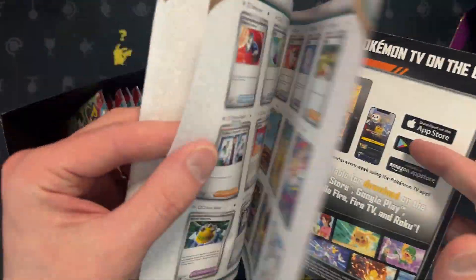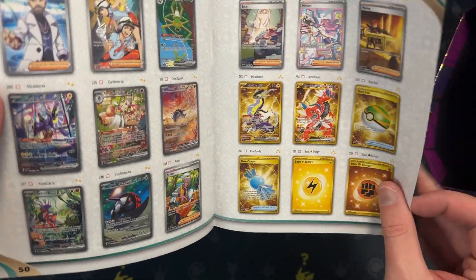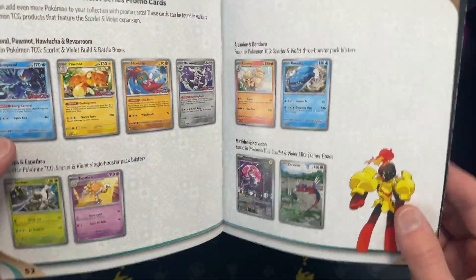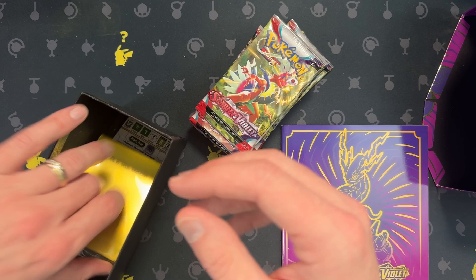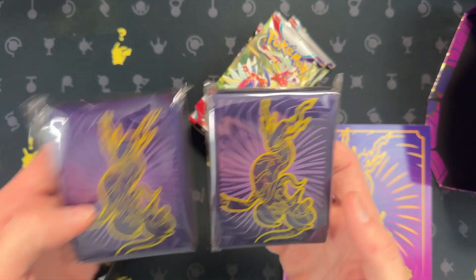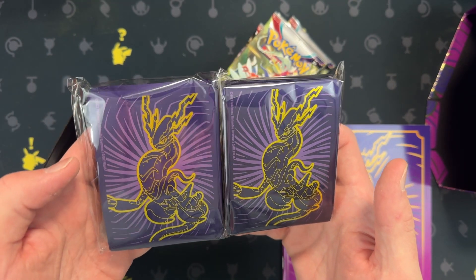What cards are we looking for still? I'm not sure. I like the Secret Rare Energy. Let's get the Fighting one — we got the Electric one the other day. All right, 9 packs. Sleeves are the same as the Pokemon Center one, which is sad.